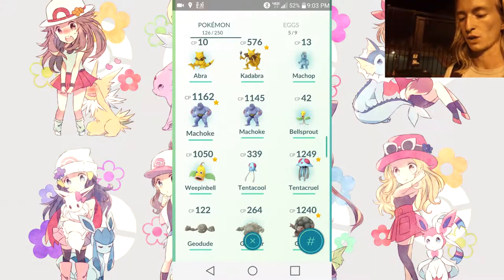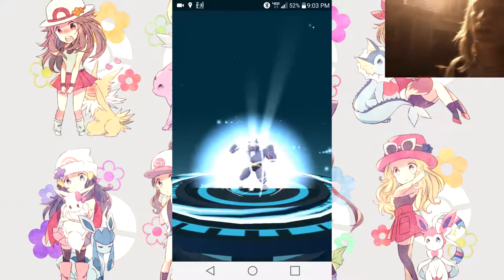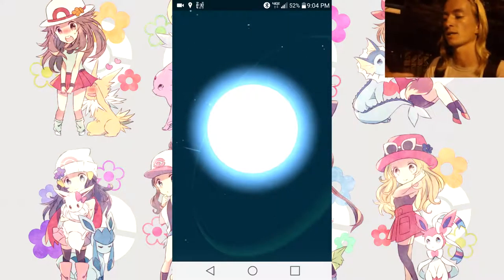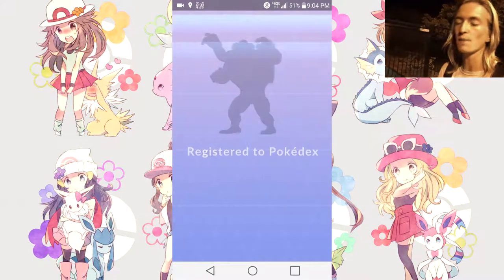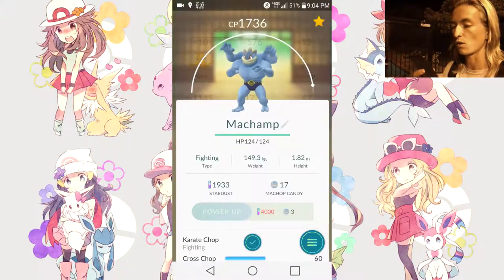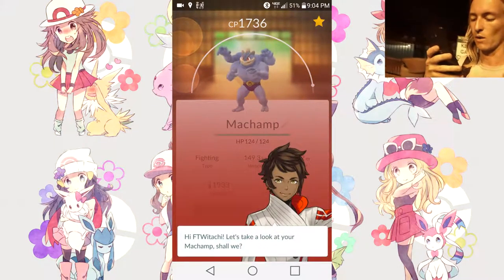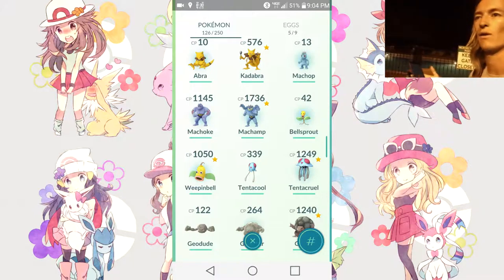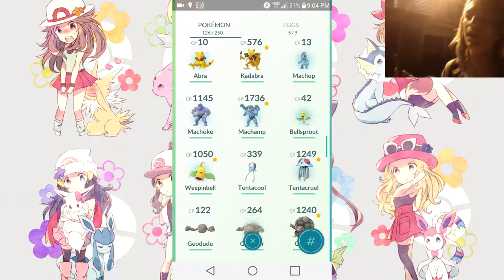Sadly the Machop I evolved wasn't good enough, but we've got enough candies to evolve this Machoke into a Machamp. Machamp is a pretty strong Pokémon and very hard to get — in the main games you have to trade Machoke to evolve it, but here you just need candies. 1736 — that isn't too bad! Moveset: Karate Chop and Cross Chop, not bad either. Appraising: it's decent. That's a great way to start the vlog — Machamp, Gengar, and Starmie. We are now at 122 out of 142 Pokémon.